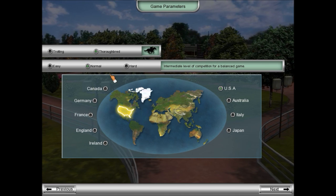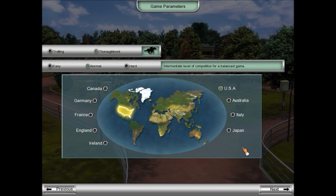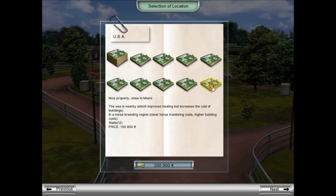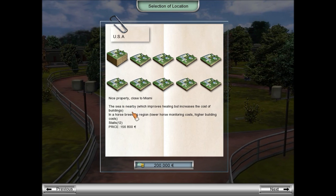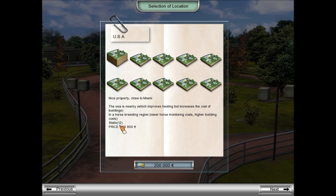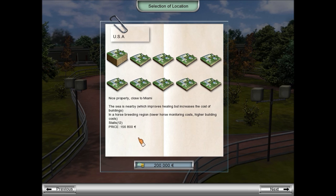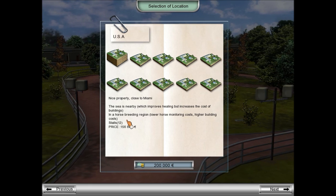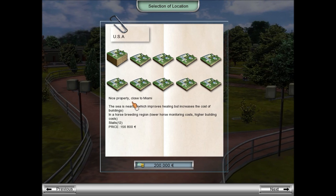We're going to stick with the United States of America. We're going to do normal difficulty, despite the fact that I will probably go bankrupt within this first video. Let's go ahead and choose where we want to locate our stable. We have a lot of different locations to choose from, and pretty much every property has its pros and cons. Stalls determine how many horses you can have, and you've only got 200,000 pounds to start with.